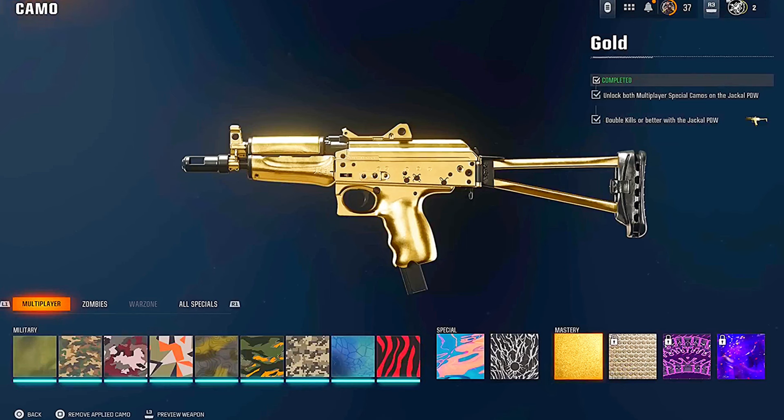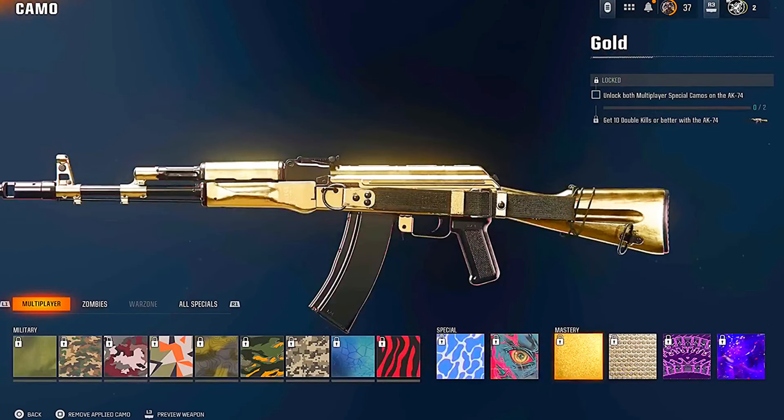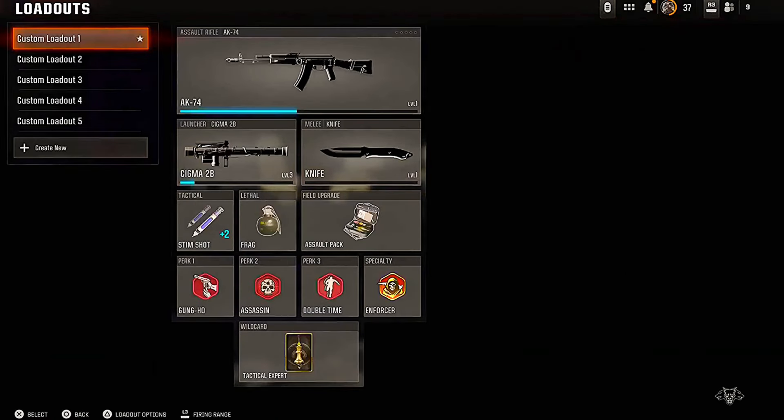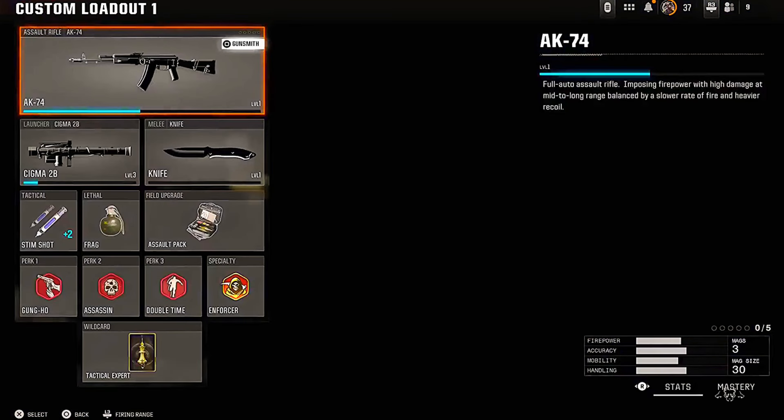Now you can back out of that private match, go to your multiplayer classes, and you'll see that the weapon you had before in slot one now has the camo that you equipped in private match. Even though this AK is level one, it literally has the gold camo on it — and you can do this for any camo you want.